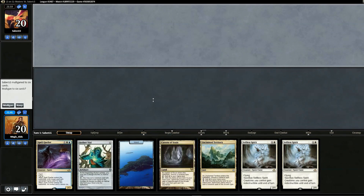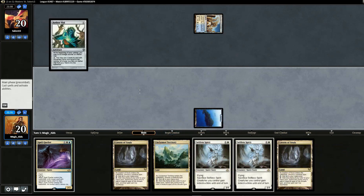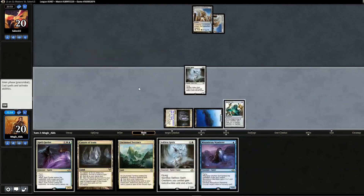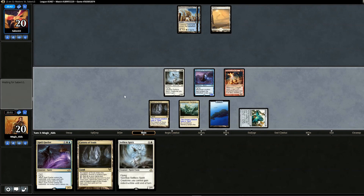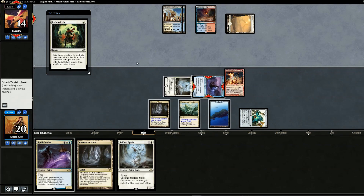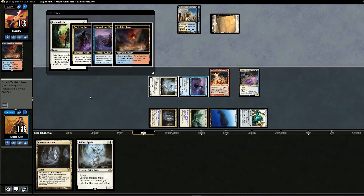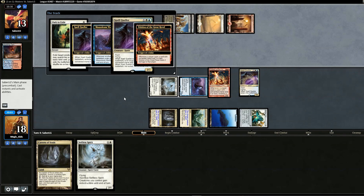We start with an Island, then Cavern of Souls to play Selfless Spirit. Opponent passes back. We play Mausoleum Wanderer and then use Eidolon. We swing in for four, opponent goes to 16. Opponent plays Path to Exile targeting Mausoleum Wanderer — that's suspicious. We Spell Quell it because they could Snapcaster back the Path. Opponent plays their own Spell Queller — but our Spell Queller already resolved.